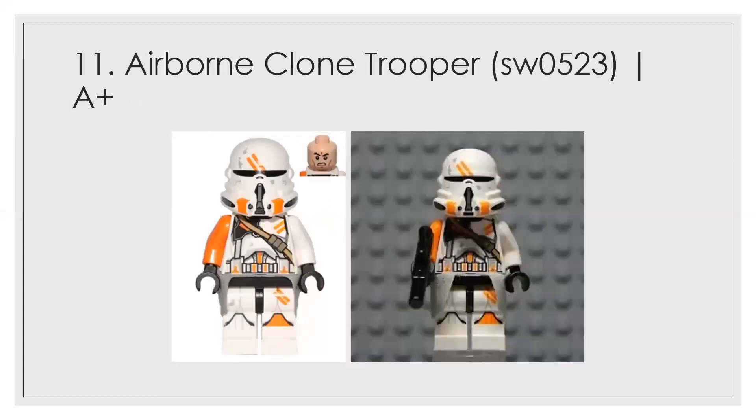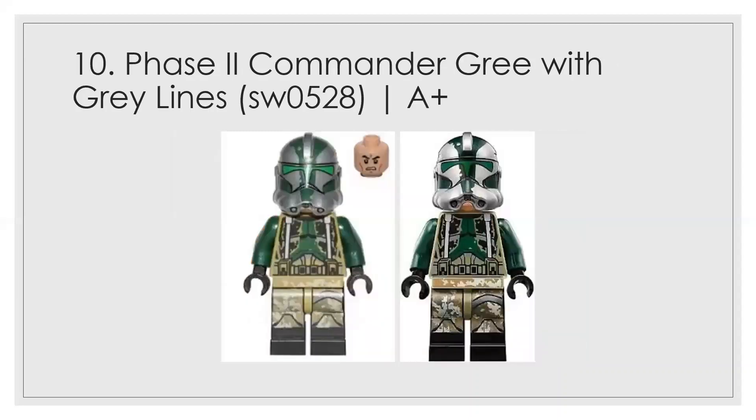Number 11 is the airborne clone trooper from Utapau. This is way better than the other airborne — it appears in the movies, has scuff marks on the bottom, and it takes all the great aspects of the Utapau set while correcting the flaws of the other airborne in this video. Great job on that figure. Number 10 is the Phase 2 Commander Gree with gray lines — a distinction that matters a lot. From the clone turbo tank from maybe five years back, he looks great; the green visor is amazing and it's a very unique figure, though it looks a little bare.